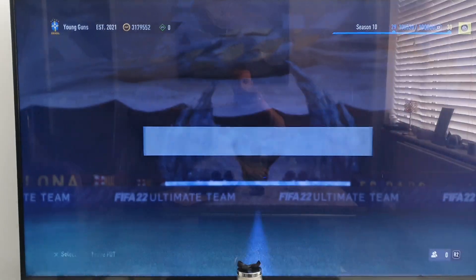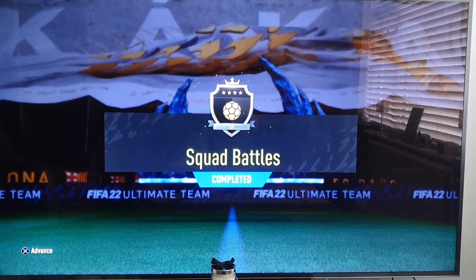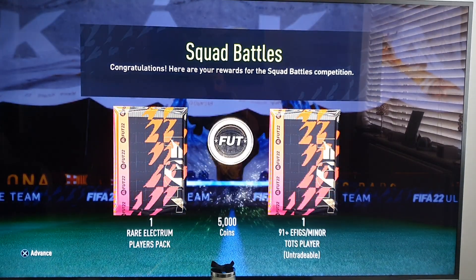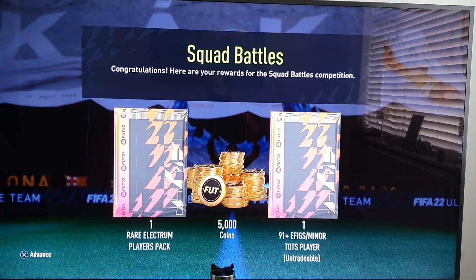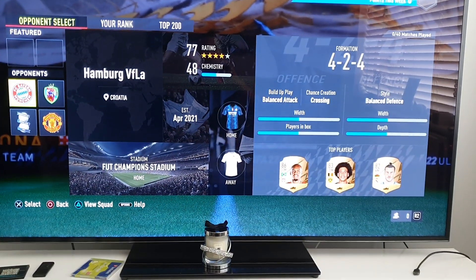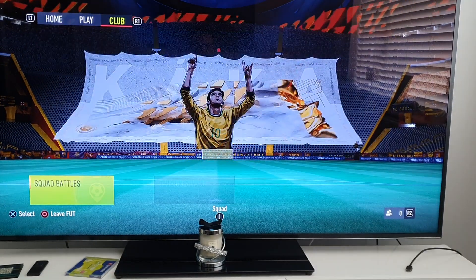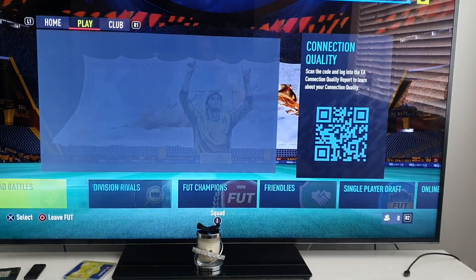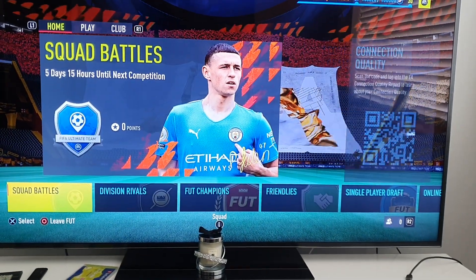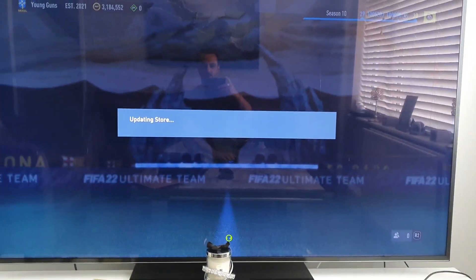What have we got for today? Let's have a look. Elite 3 — a couple of packs to open, plus 5,000 coins. As you can see further down, the Lucky Charm is a candle. So let's hope that the candle can give us some great luck. We're going to locate the packs now and let's see what we get.